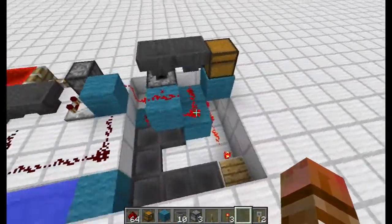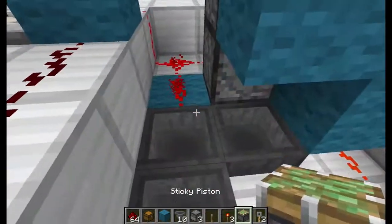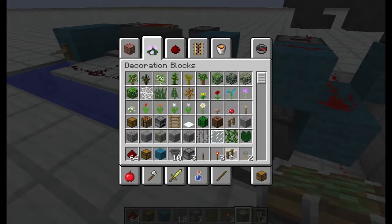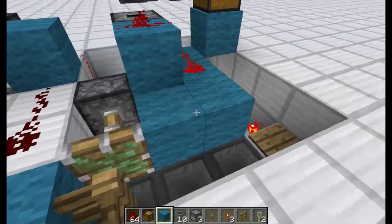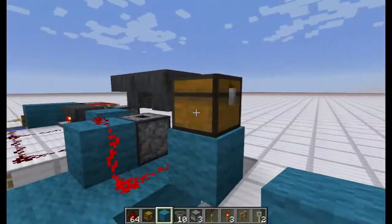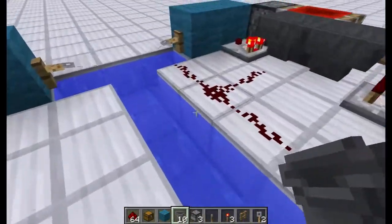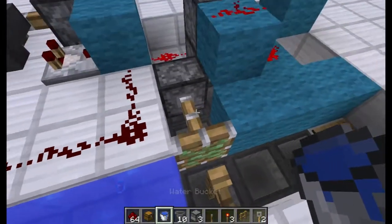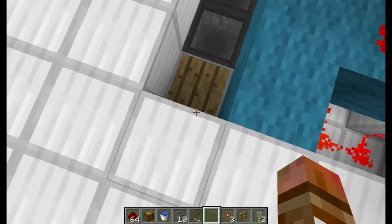So now that that system is done, we need to now kind of rebuild our old system. Got rid of my sticky pistons for whatever reason, so we'll take those and get myself my fences again. So throw that down, and then we need to cover up our area a little bit. I'm not going to build the whole system all pretty, but that would be it. I just need to add one more bucket of water right here. And we've got our system back. Beautiful, beautiful, and perfect.